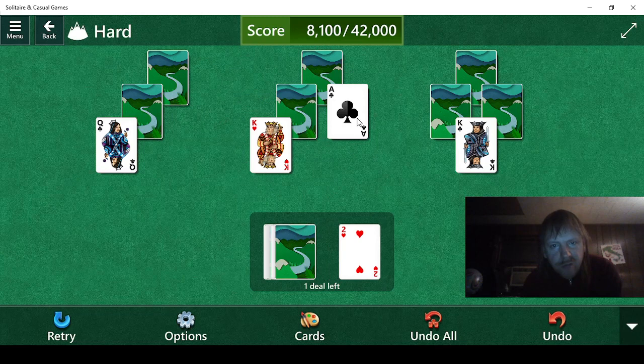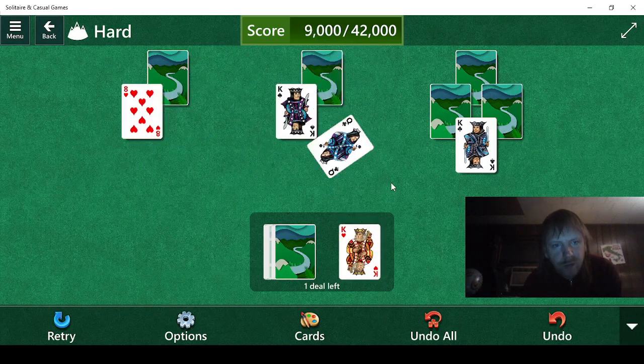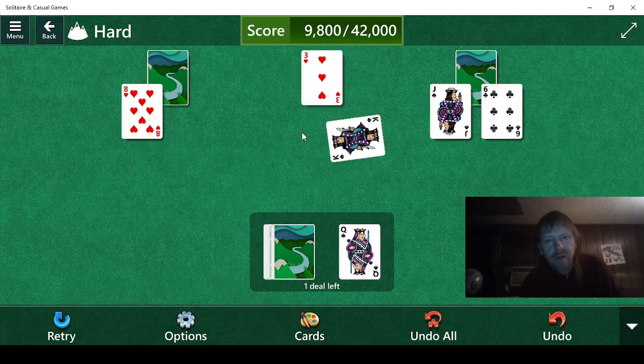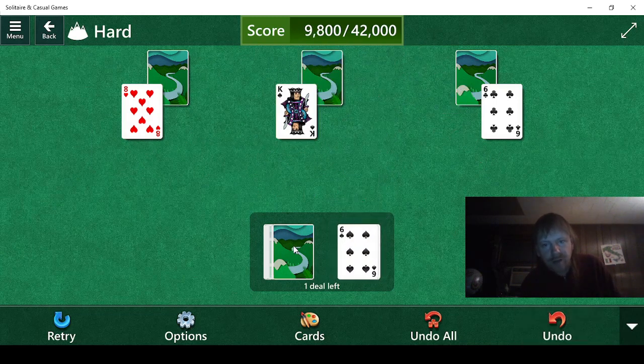4 does — nice! 2, Ace, King, Queen, King. Then King, we'll be doing a 3. We're going to go Jack then. 6, 10.